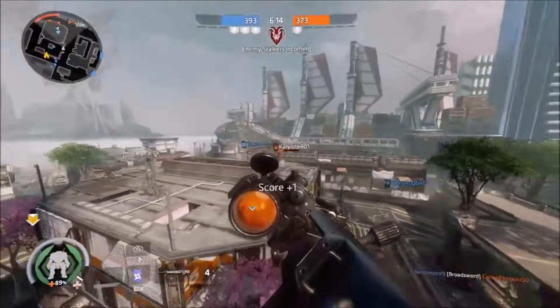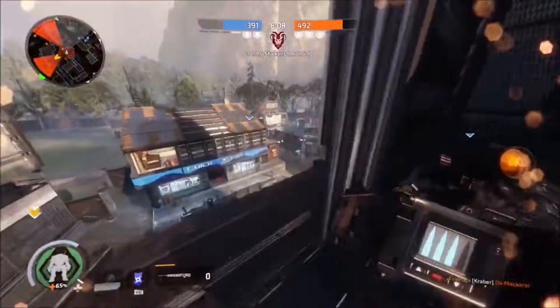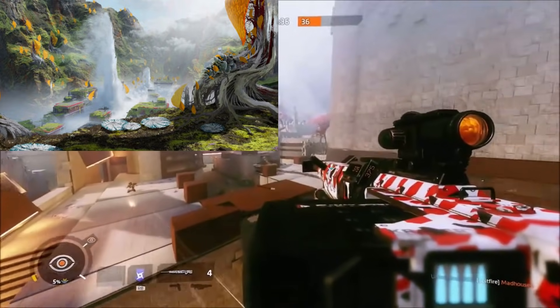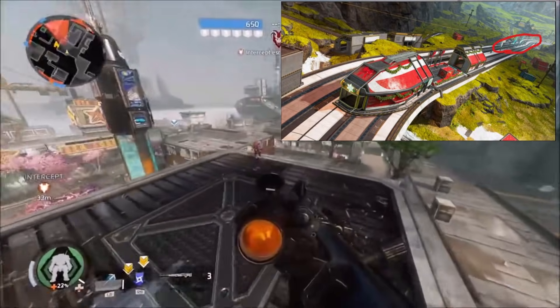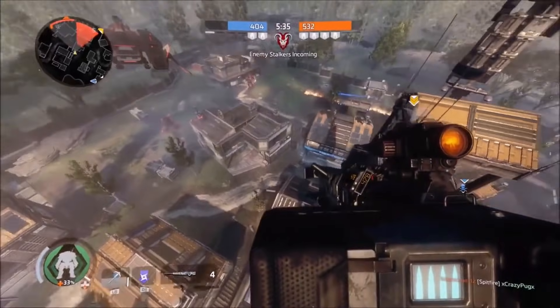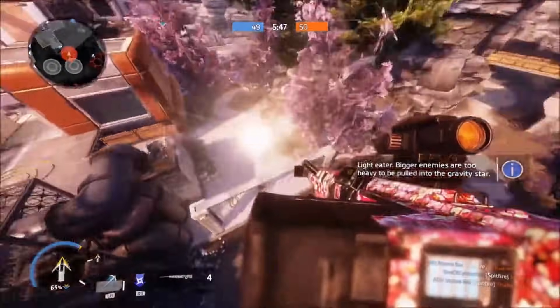Her ultimate ability is going to be a redeploy. Think of a smaller version of a jump tower, like a geyser, or during the Christmas events where we had those redeploys on the railroad tracks — it should work just like that. I'm guessing she'll throw something down and your team can redeploy off of it. I'm guessing other teams will also be able to redeploy off of it, and then it will go away after a while.